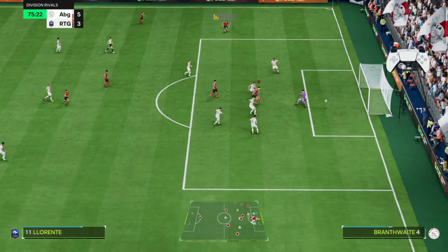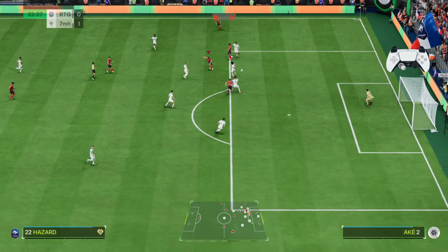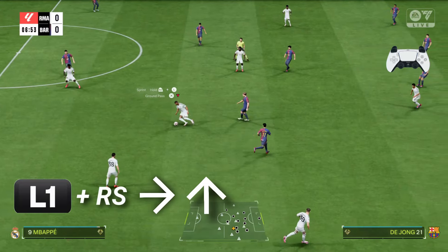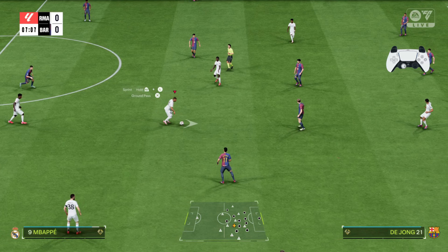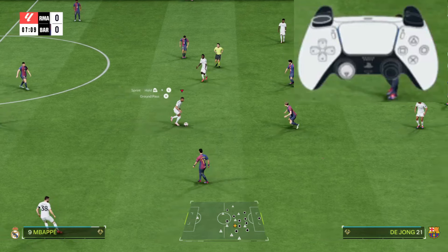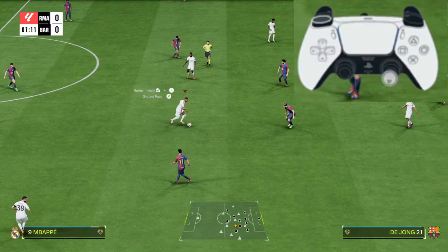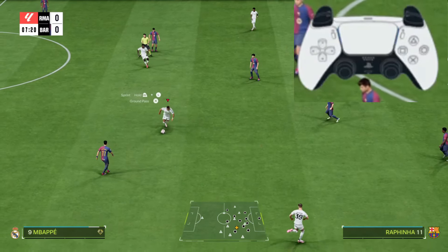I've tried this skill in many different ways and it's difficult to defend and predict, and what's interesting is it's easy to perform. You hold L1 or LB on your controller, then flick the right analog forward and then left or right. For example, if you're facing right or moving forward, hold L1, flick the right analog toward the direction you're facing, then flick it to the side — and your player performs this beautiful skill move.